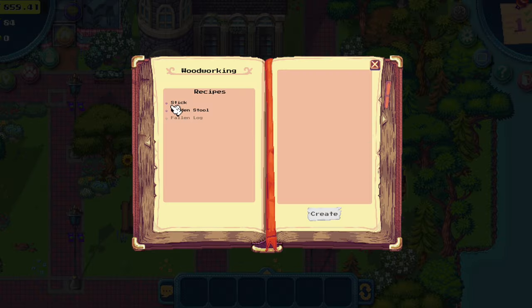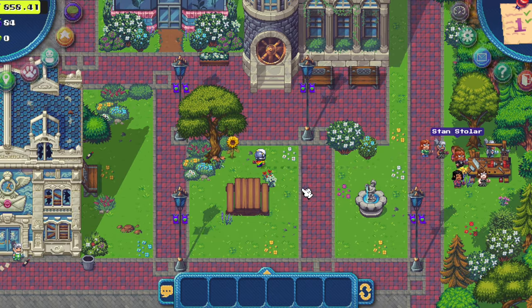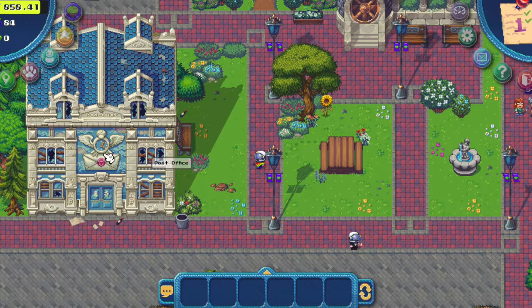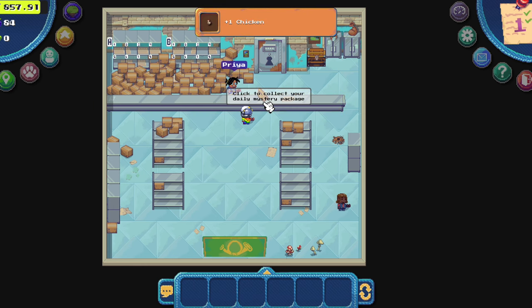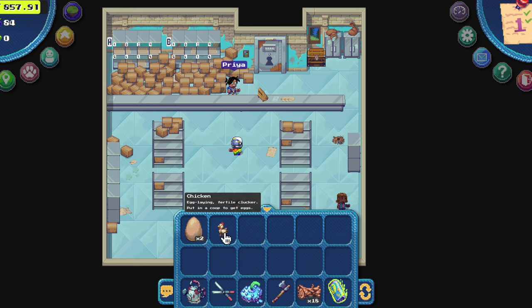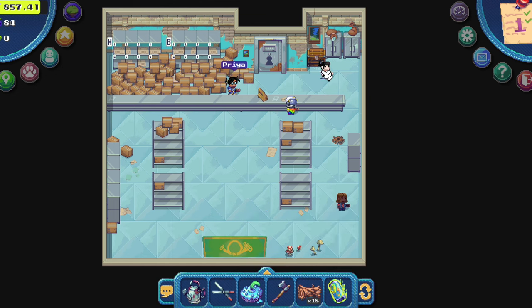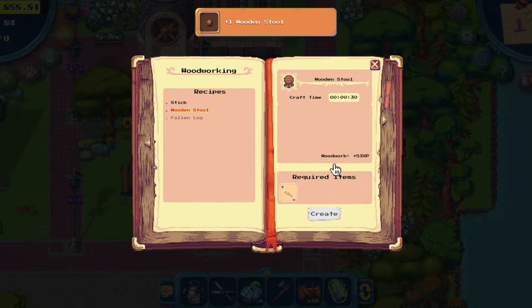Now we need to make a wooden stool. While that is ready, let me teach you a trick — go to the post office and here you can collect every day random resources. We just got a chicken — that's awesome! This chicken is 500 berries, so that's a lot. Also in the post office you can use this storage chest that only you have access to. If you have a full inventory, put items here. Our stool is ready.